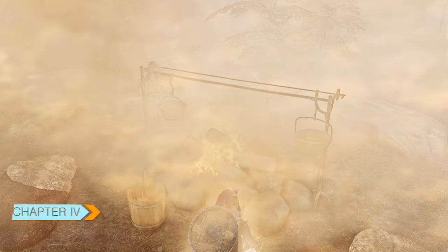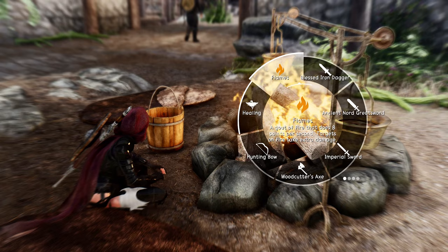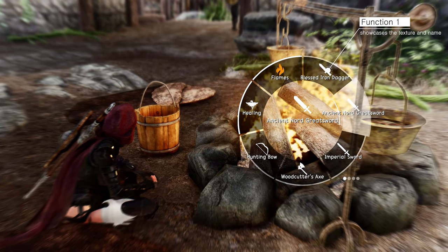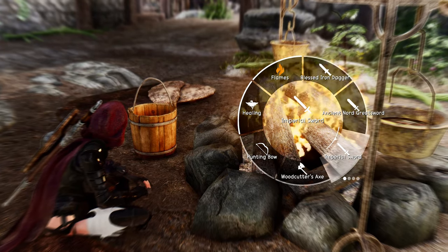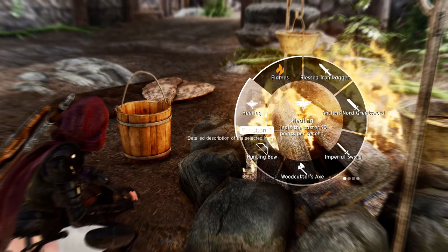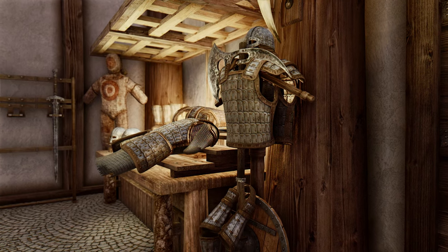Now, let's talk about the display. Wheeler's attention to detail is simply breathtaking. Each slot within a wheel showcases the texture and name of its current item. This allows for quick identification, even when dealing with multiple items in a single slot. Additionally, the center of the wheel displays an enlarged texture and provides a detailed description of the selected item, giving you vital information at a glance. It's like having a virtual armory or library right in front of you.